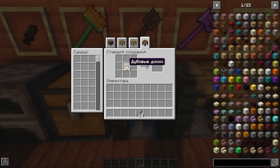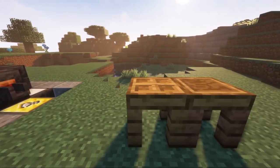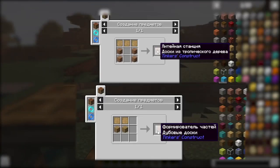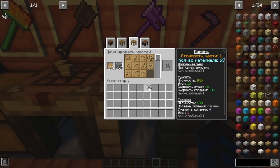At the very start, you have to make templates — here is their recipe and you immediately get several pieces. Next, you have to make the following two blocks: a part shaper and a casting station. Here are their recipes accordingly. In the part shaper, you can make primitive parts, from which later in the foundry station you will make simple tools.